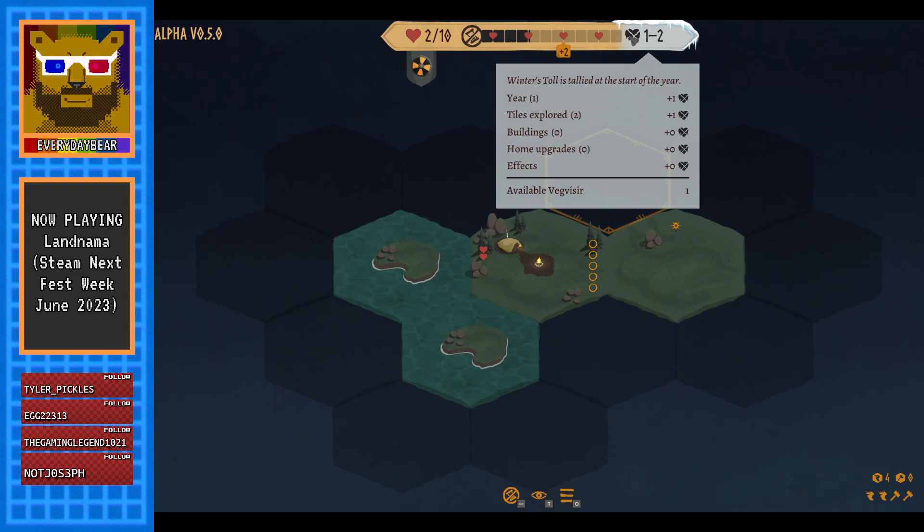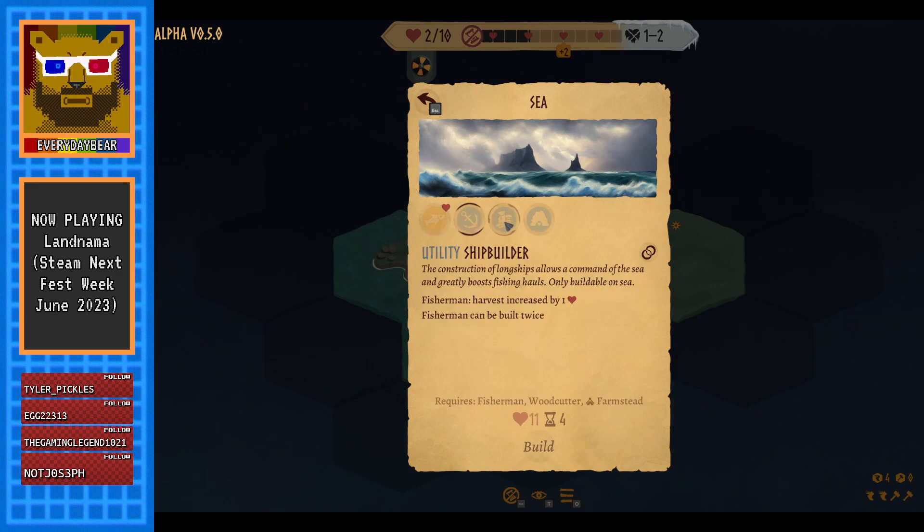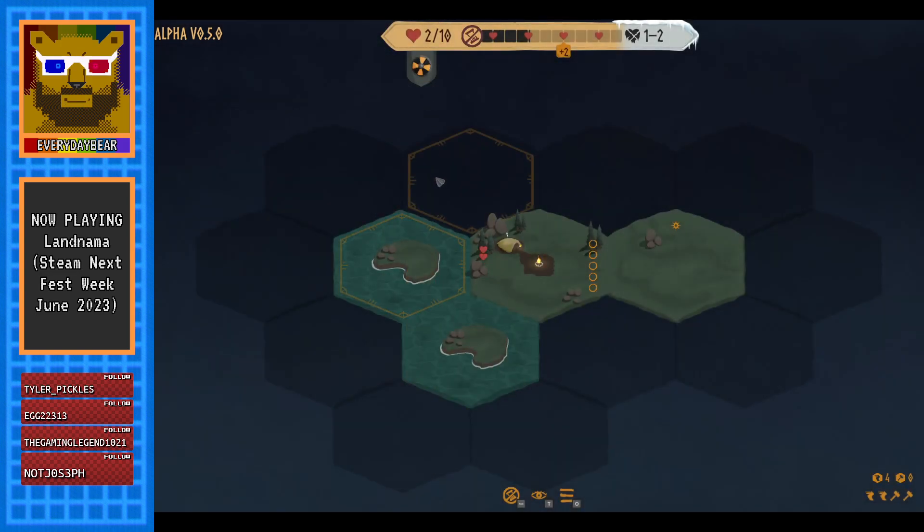It looks like it might be slightly randomized, a little bit of a gambling element, but affected by what you've built, how much you've explored, and what year it is. What does this fisherman actually do? You get extra hearts — plus one for each adjacent empty sea tile. We can build other stuff too, we've got shipbuilders which means we can make more fishermen. That increases capacity. There's quite a lot going on here.